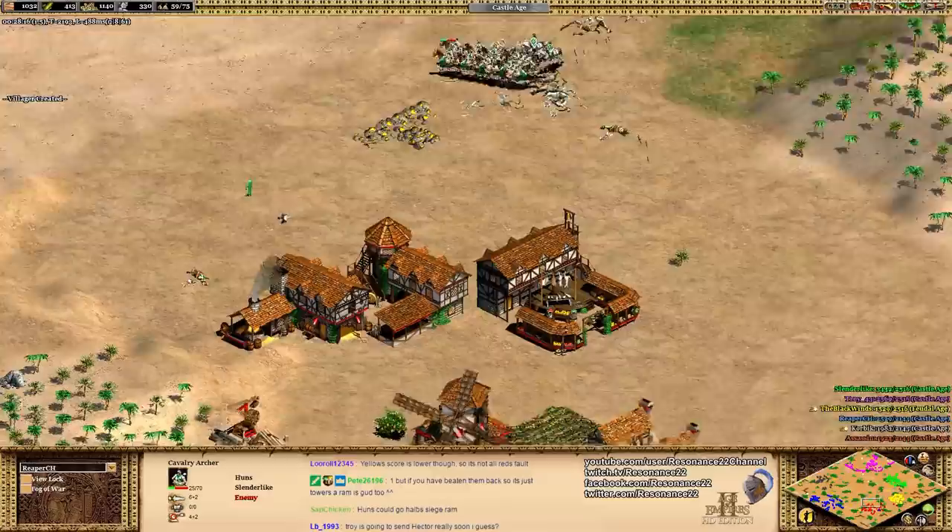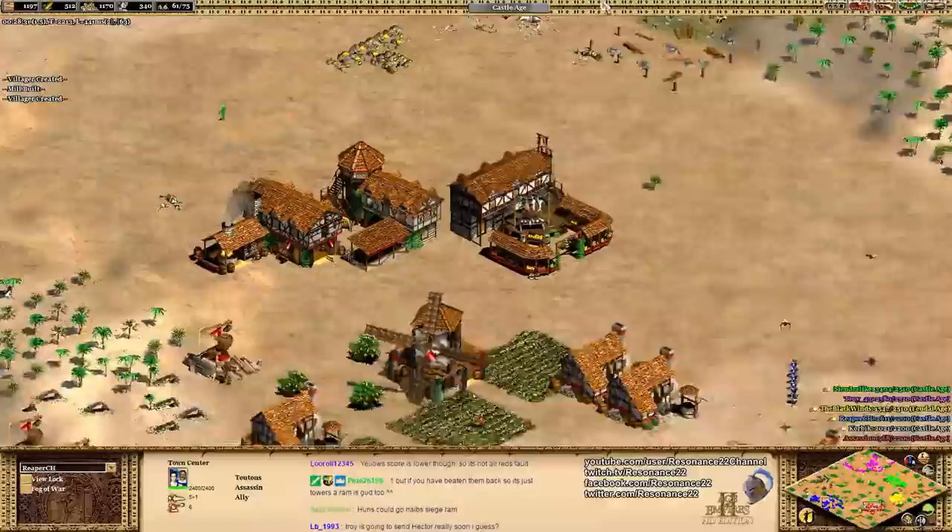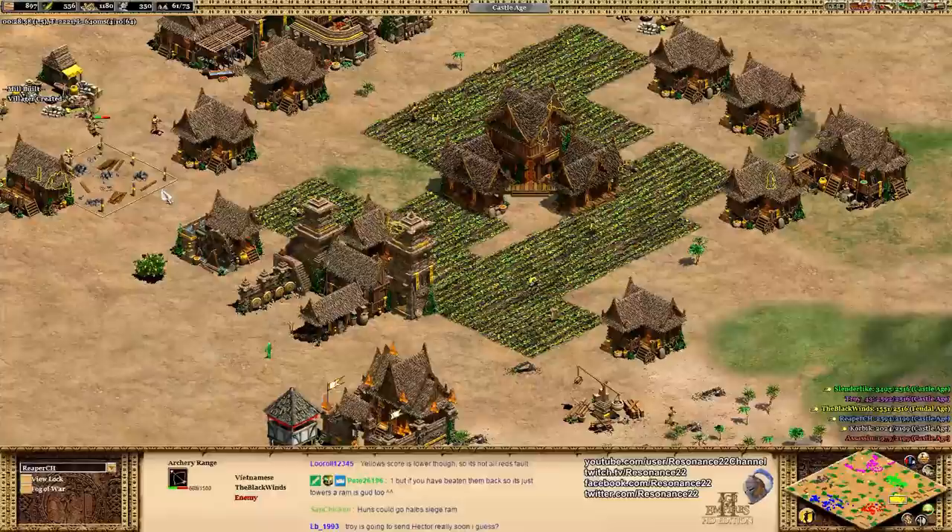Somehow Assassin got to the Castle Age, so great on him — not wasting any resources making military units and just getting to the Castle Age where hopefully he can start building town centers, building up his economy, and doing what every other video covers: focusing on that eco when you're behind. Because now Assassin is behind.